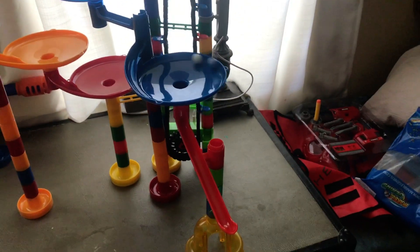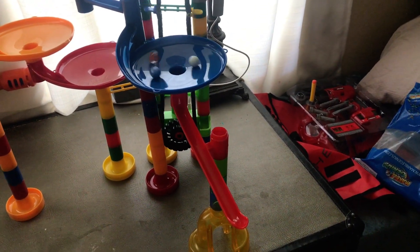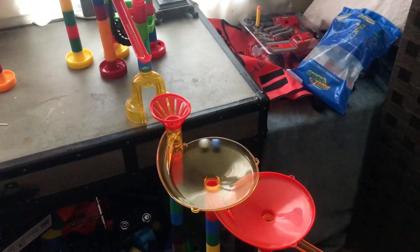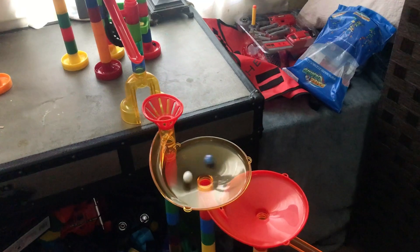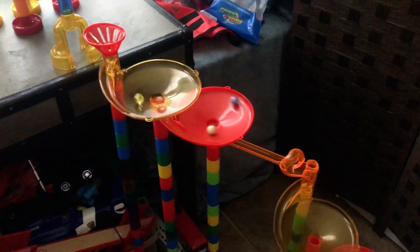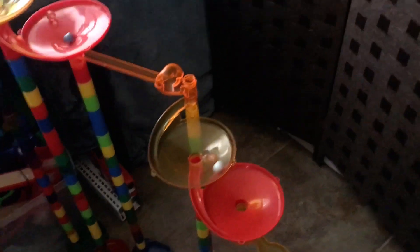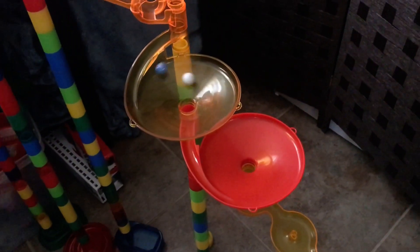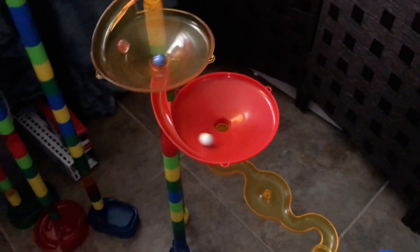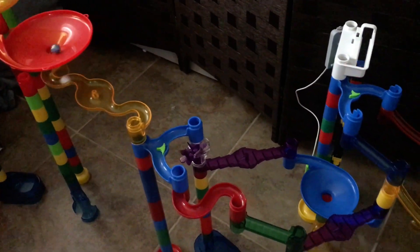Cloud White and Blue Swirl are in the lead. Orange Crush comes in. Cloud White makes the jump and is in the yellow swirly, followed by Blue Swirl. Orange Crush comes in but it'll be too late — Cloud White and Blue Swirl are heading to the red funnel. Cloud White is now in the yellow swirly, Blue Swirl follows, and then Orange Crush arrives. Cloud White is now in the red funnel followed by Blue Swirl.